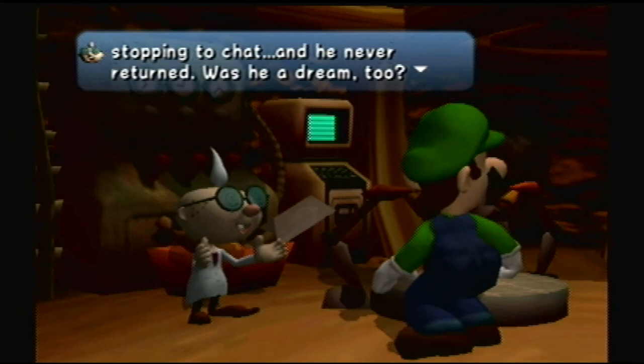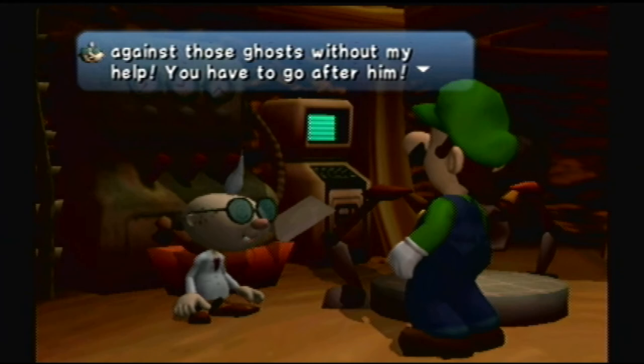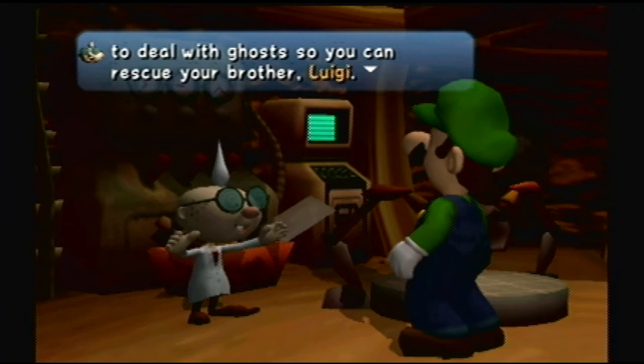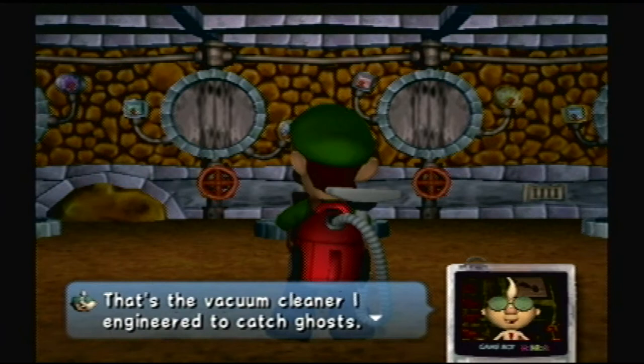'That guy's your brother? Oh no! That's horrible! He wouldn't stand a chance against those ghosts without my help. You have to go after him. Here's the plan — I'll teach you the deal with ghosts so that you can rescue your brother, Luigi.' Alright, here's the control screen. You guys can look at it a little bit. I know what I'm doing. If you want to go back and pause, do that.